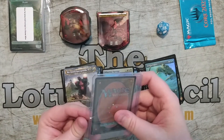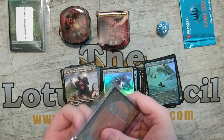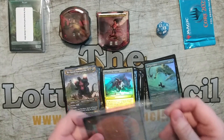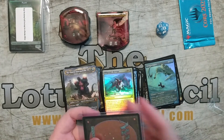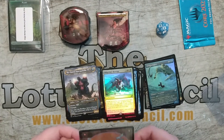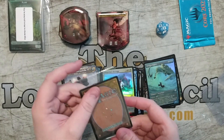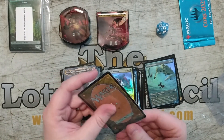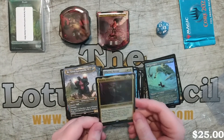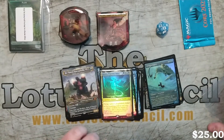Now we're going to open up the special cards that came with the spicy kit. There's just one in the fancy packaging. A Traxa Foil! My playgroup's gonna hate me so very much.